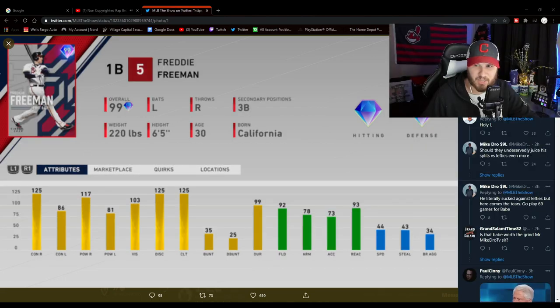Next up is the first baseman from the Atlanta Braves, Freddie Freeman - another card that just absolutely smokes right-handed pitching. He's got 103 vision. A lot of people in my stream today on Twitch were talking about how weak his contact and power was against lefties, and I might agree a little - I'd like to see maybe 95-plus from each side for a guy who's probably going to win the NL MVP. But a 99 Freddie Freeman is an absolute beast, third base eligible, pretty good fielder, and he has a beautiful swing.